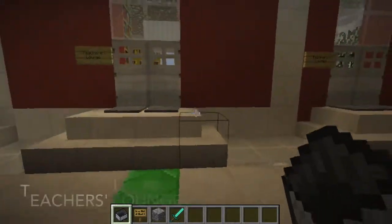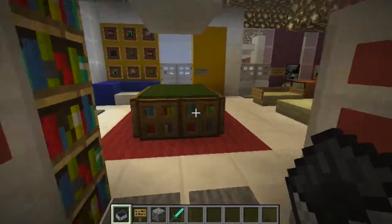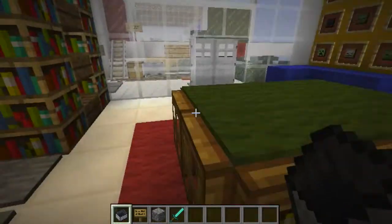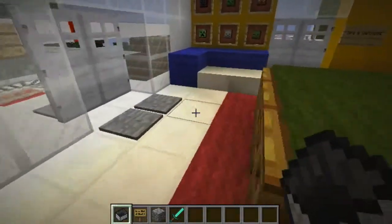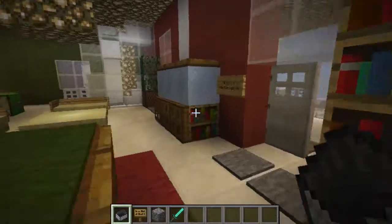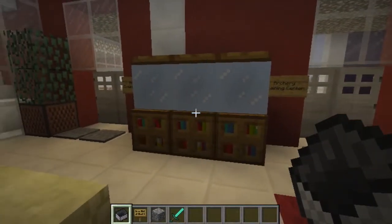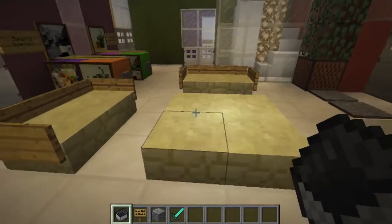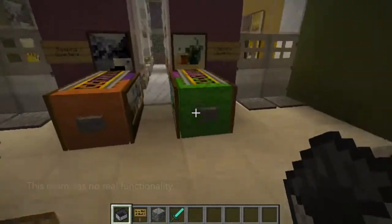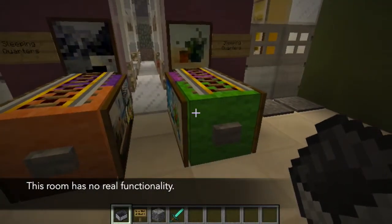Next is the teacher's lounge, which has two entrances. Here is the pool table, a couch, a bookshelf, and a fish tank. And my favorite, the two arcade machines. As you can see, there is no functionality in this room, but it's still cool to have.